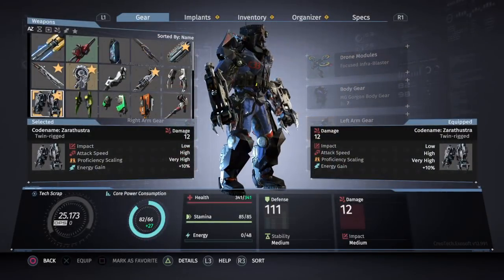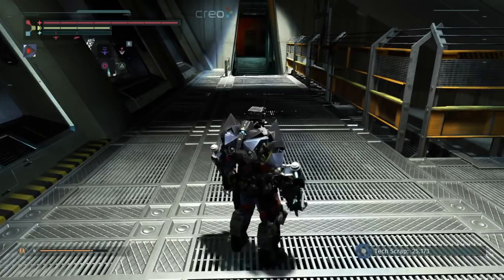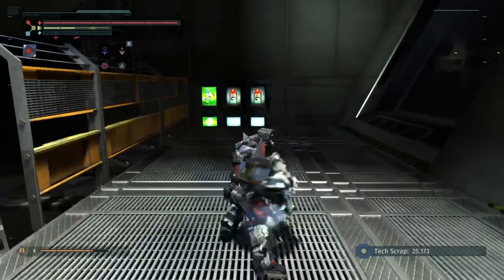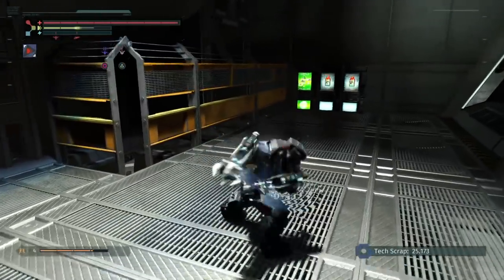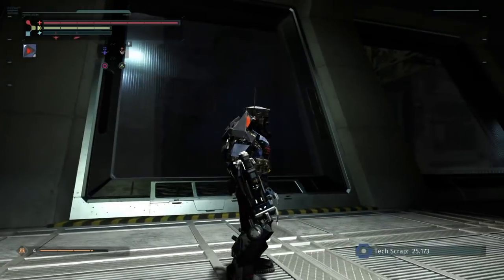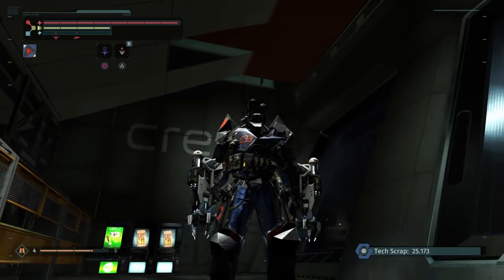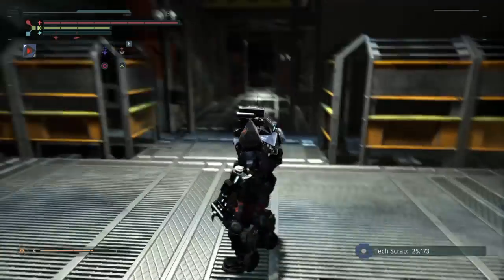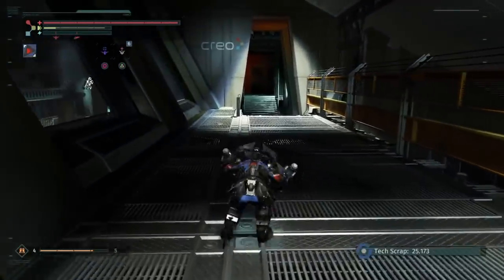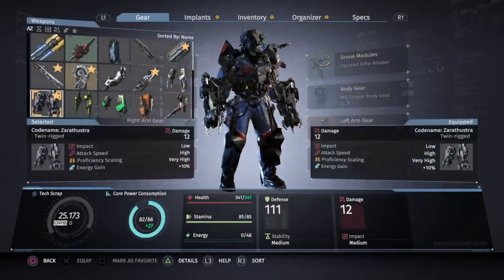These are the Codename Zareth the Rustler — claw weapons. These are much like the fire ones but quick and they look amazing. The R2, R2, R1 is a backflip, and the R1, R1, R2 is a spin. These look so much cooler than the fire ones — you can see inside of them, they have a frost effect coming off and you can see the frost canisters on the top. Looks amazing. This is up there with my favorite weapons as well. This is the Codename Zareth the Rustler.